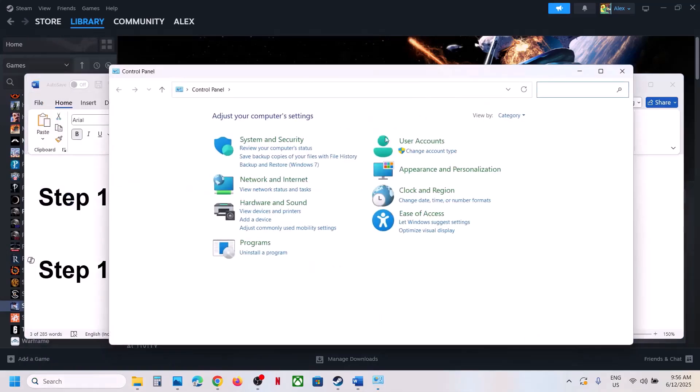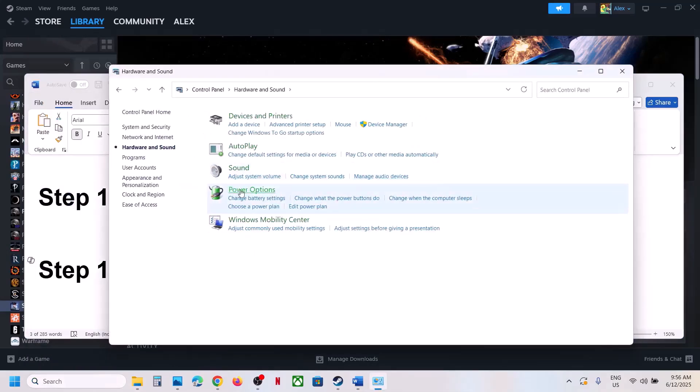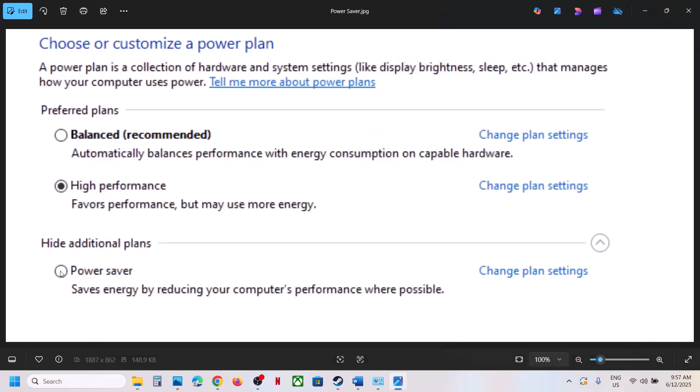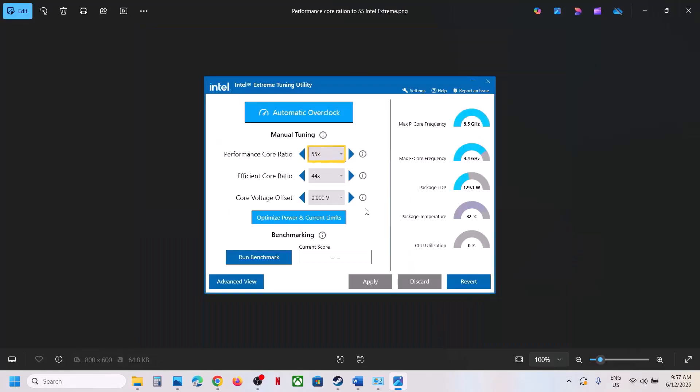The next step is to try Power Saver mode. Type Control Panel in the Windows search box, go to Hardware and Sound > Power Options. If you see a Power Saver option, select it and launch the game. You can also try Balanced mode and see which one works for you.